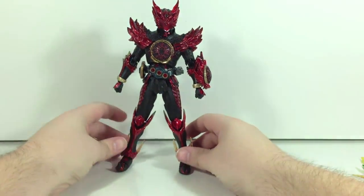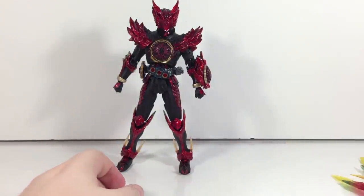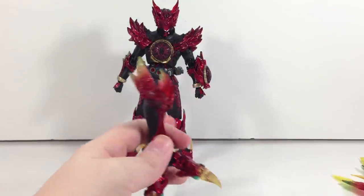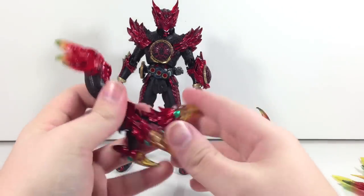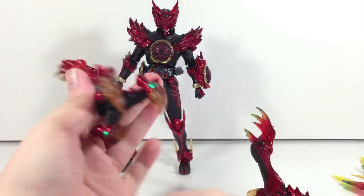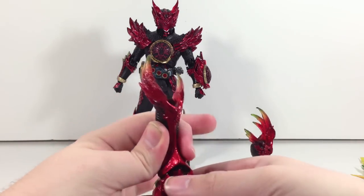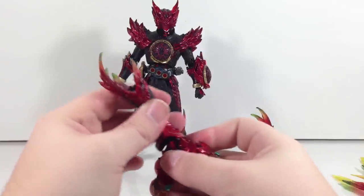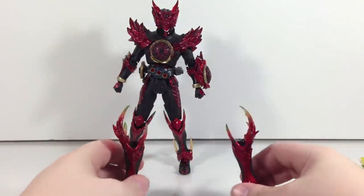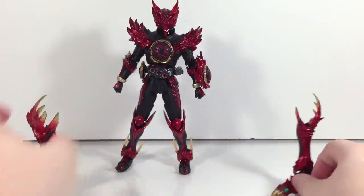Accessory-wise, TaToBa came with the tiger claws and the Bata legs. So of course Tajador has to come with his own thing — he comes with these condor legs that have little talons that can kind of enclose. The joint still works completely, and that is very cool. I do love the way that ends up looking. These are really neat.